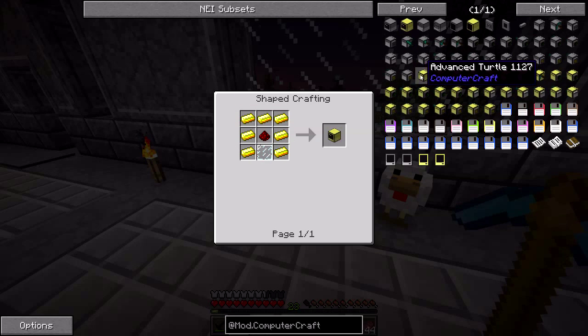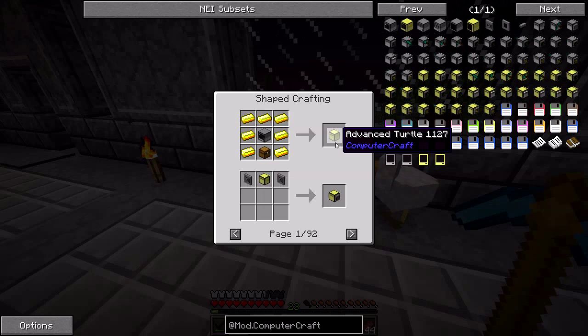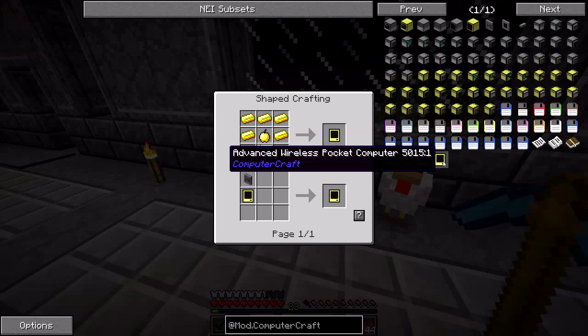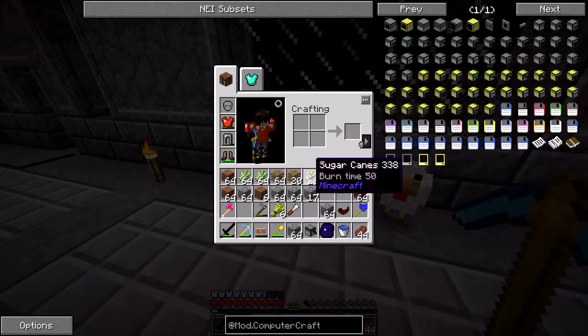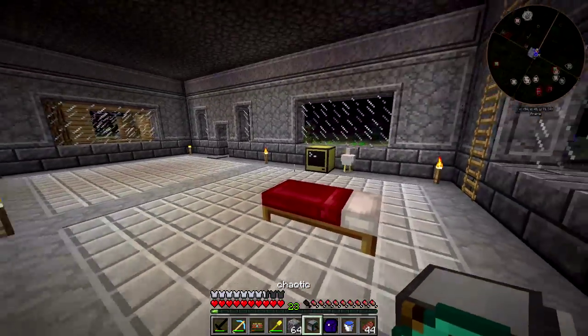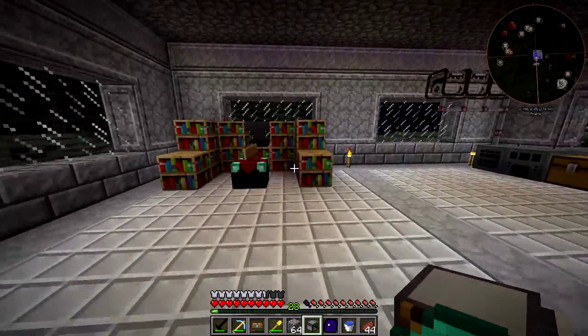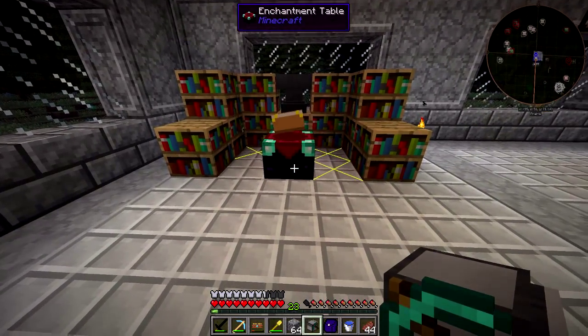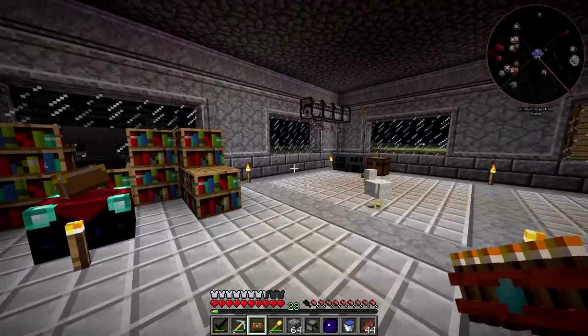The advanced turtles just require gold, and the turtles require — I thought they used to have a recipe that required the advanced computer, but this makes more sense to me. We've also got pocket computers — I've never actually used these before. They require a golden apple. Basically you hold them in your hand and right-click to activate them — they work just like the regular computers. Though this is looking very dark.